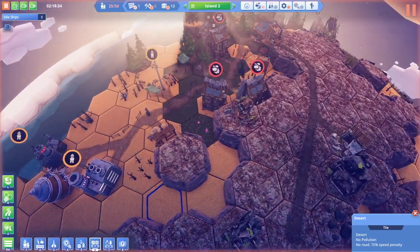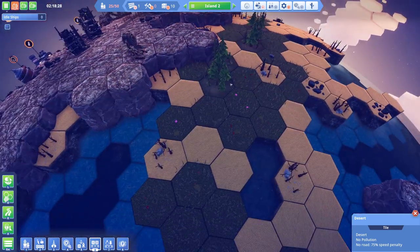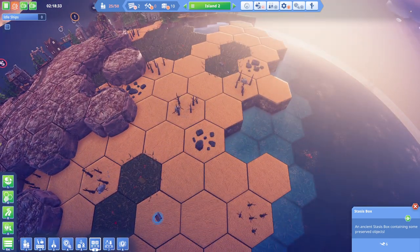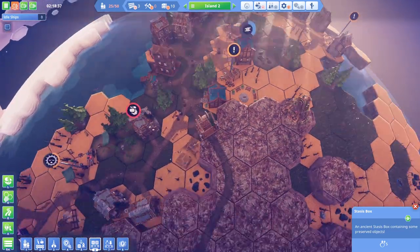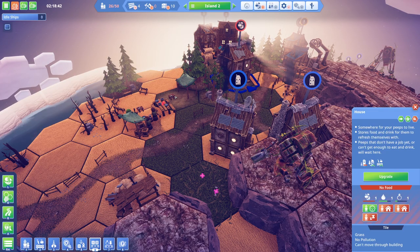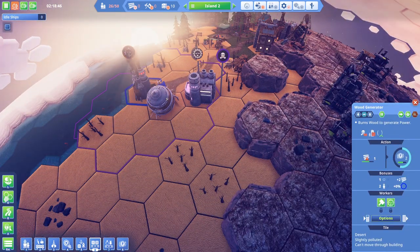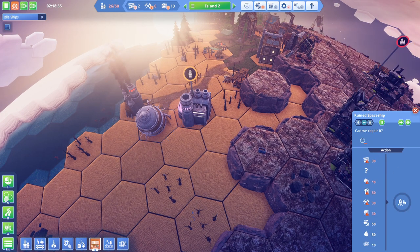We'd got a foothold in this second island area where we found a couple of chests - on the beach and on the grass there. Anyway, this second island is looking pretty good. There are occasional food shortages, which is perhaps a little bit less than optimal, but not too problematic for us.